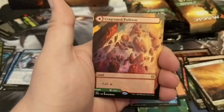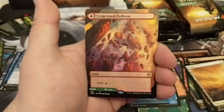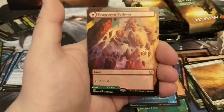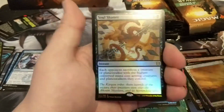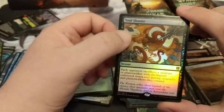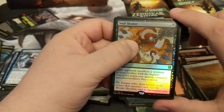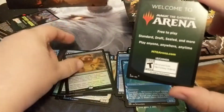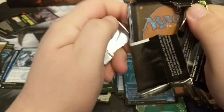We got ourselves a full art — I love these full arts. If I'm going to get a full art, I want a full art pathway. The Crag Crown Pathway, green and red — I play a lot of green and red. We got ourselves another foil rare with Soul Shatter. I love the fact that you can get these full art pathways that are not foil, because it keeps them from bending up.